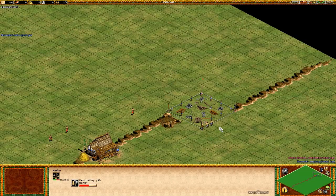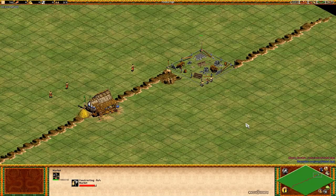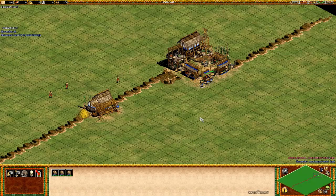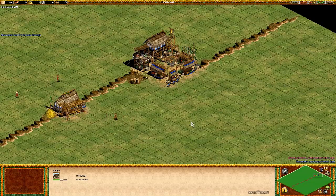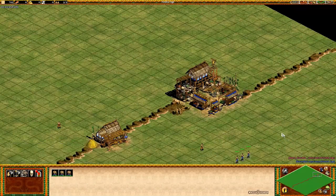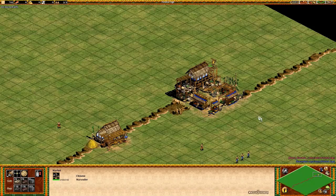Now we're going to see if the bug actually works here, because this is my suspicion for how it works. Let's see if he can walk through. Oh, there it is! Look at that — right through! It's beautiful! And you can see by all of this that there's no other path he can take except through these buildings. Right through the buildings!